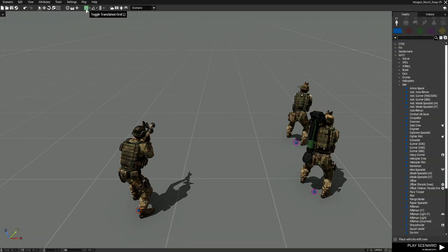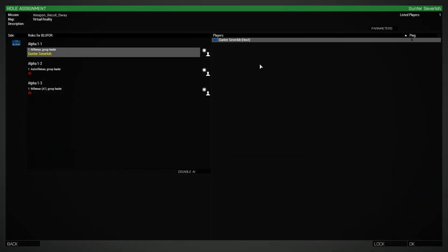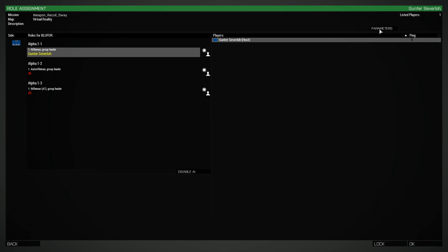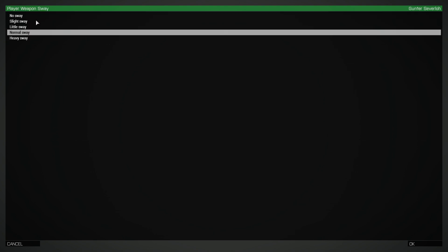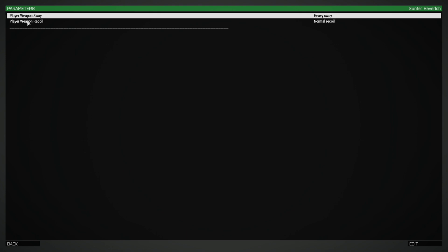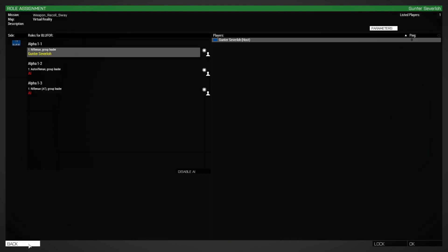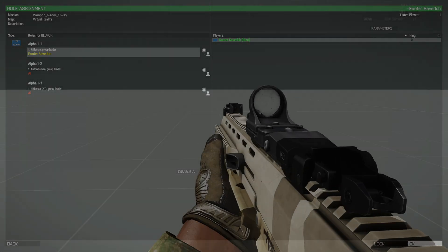Let's take a look at the mission parameters in-game. Back in the editor we're going to set up an MP LAN server, choose our character, and at the top right we have Parameters. This is what you'll see when you apply the parameter code - we have Player Weapon Sway and Player Weapon Recoil. Let's set sway to heavy, then player weapon recoil to heavy as well, and check it out.